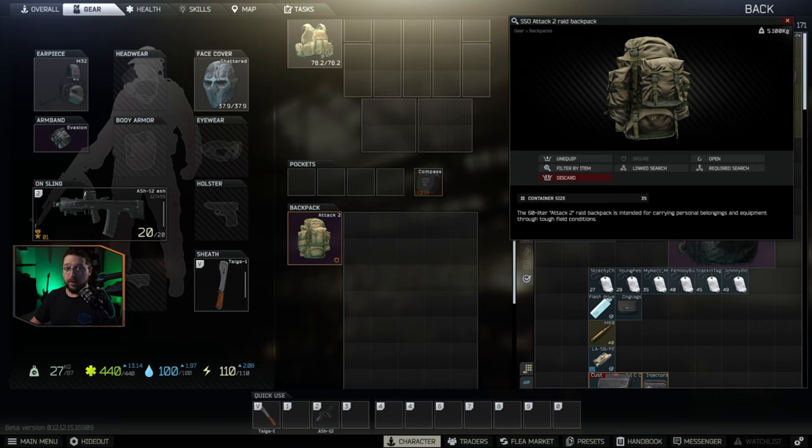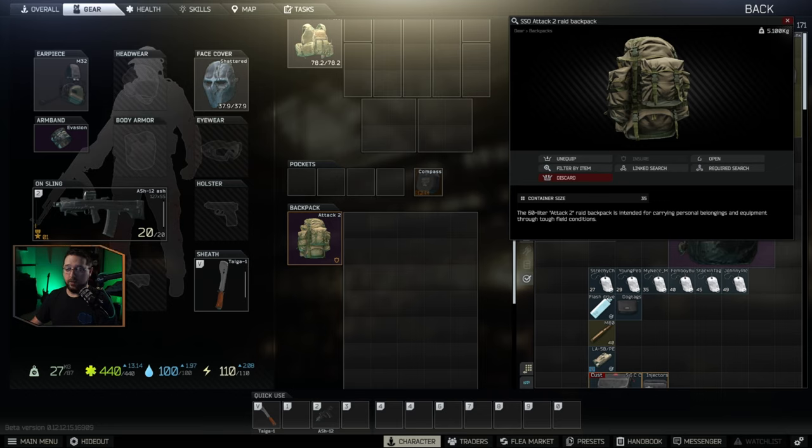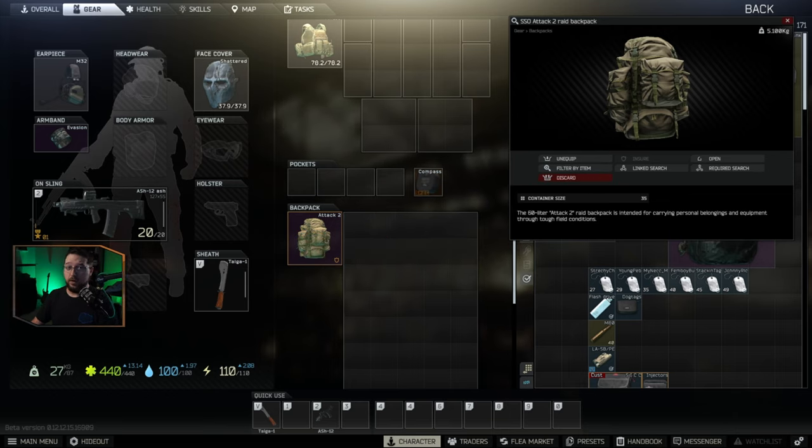The next major principle when trying to make money in Escape from Tarkov is how long you're spending in these raids. If I take an Attack 2 backpack in, run through Shoreline for 55 minutes, and fill 35 slots at an average of 15,000 rubles per slot, I'm carrying out 525,000 rubles. However, if I run to Interchange and do a stash run, filling the same backpack in 15 minutes, I'm making more money per hour and being more efficient with my time, doing it in half or even a third of the time.